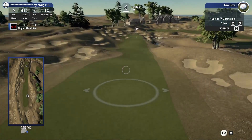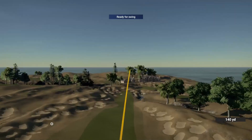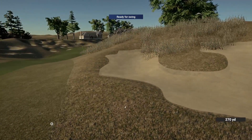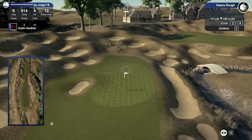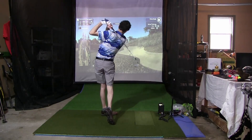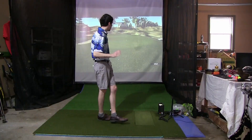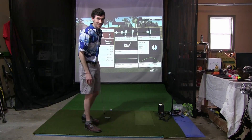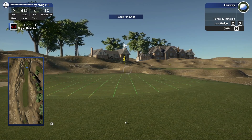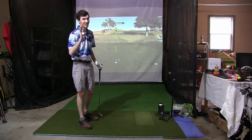414 yard par four up here next. Let's see how strong our bounce back game is. 290 up to that bunker, we should have plenty of room. Sliced it a little bit — not quite getting my weight all the way through — but that's going to stay out of the bunker. 137 yards left, 20 feet downhill, probably a nice smooth pitching wedge running up the front edge. Good looking pitching wedge. Then from 12 feet uphill, a little right to left — I think we can chip this one in. That's a really good chip, perfect speed.